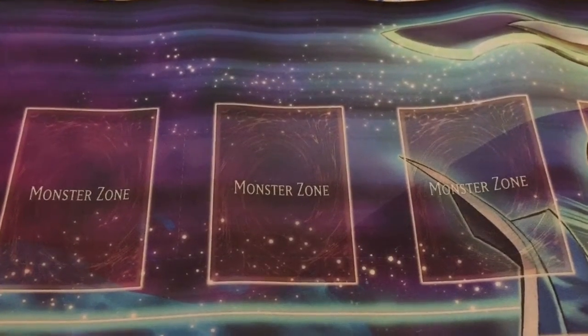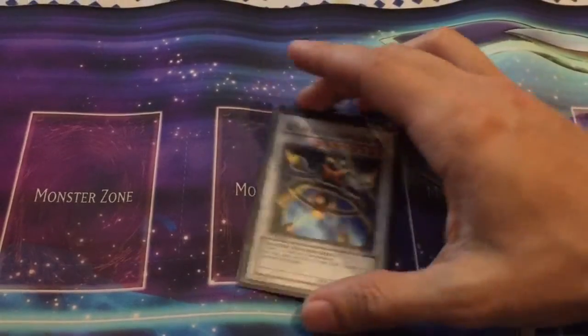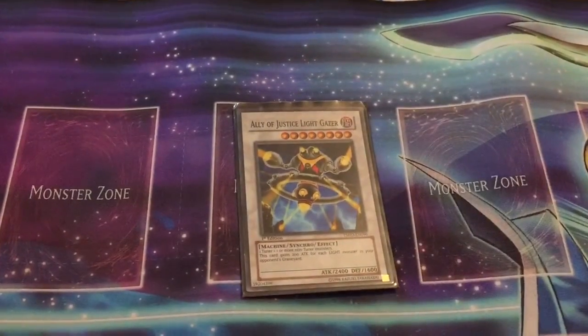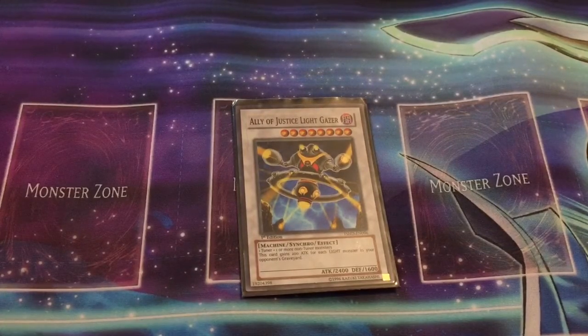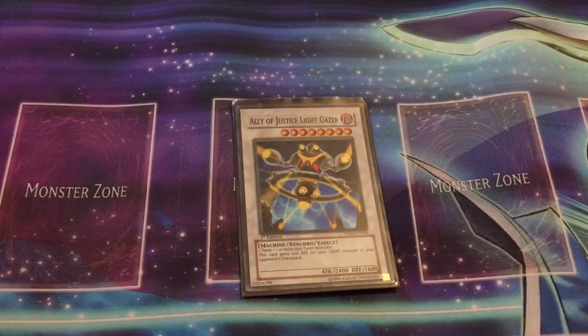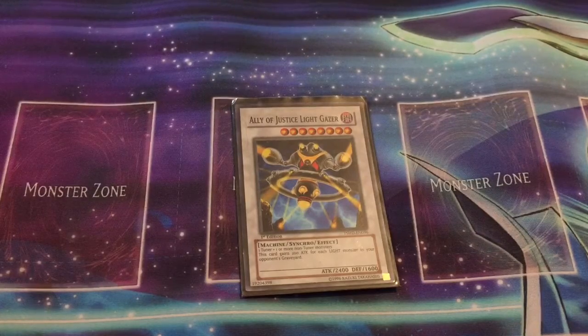This is a 41-card deck. I don't have the extra deck really prepared for this yet — I've been working a little bit on it. But Ally of Justice Lightgazer is one of the cards in the deck; I'm thinking about running this at possibly two. We also have several of the Utopic stuff from the last set, as well as the Rank-Up Magic 7th One stuff, Hyper Librarian, and other Synchros such as Trishula as well.